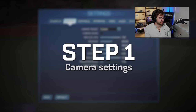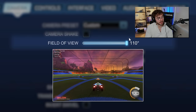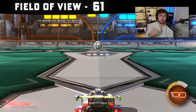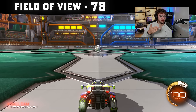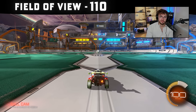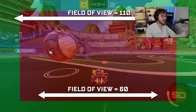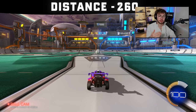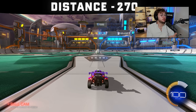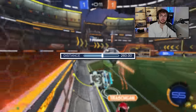Step number one: camera settings. I'm going to go through each setting, explain what it does, and give you a recommended range. First, FOV — field of view — basically controls how much of the field you can see on the edges. Higher is better because you see more, and 110 is ideal. Camera distance controls the distance from the back of your car to the camera, and the meta range is 260 to 280, with 270 being the gold standard.